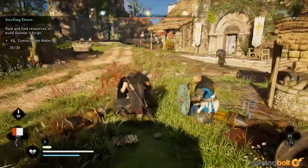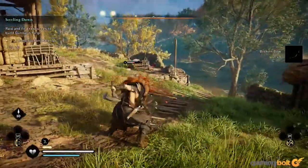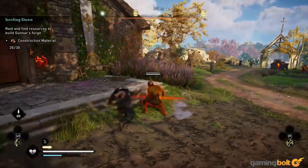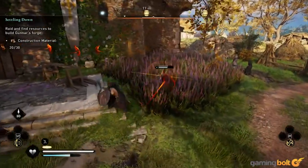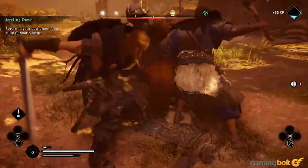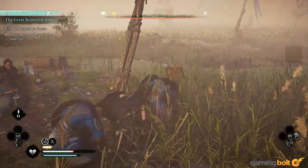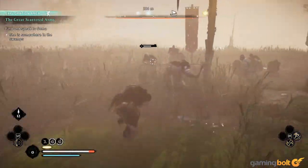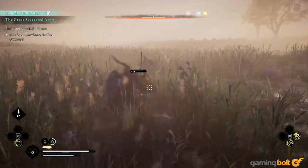Enemy variety has also been emphasized greatly in Assassin's Creed Valhalla. And depending on their size and what weapons they're using, they may have varying strengths and weaknesses. But invariably, stunning enemies is a surefire way of winning any fight. Every enemy has a stun meter, which, once filled, lets you initiate a brutal finishing attack. The stun meter fills up dramatically if you parry attacks with the right timing, giving you a brief window to execute that finisher. So, always be on the lookout for parrying opportunities.